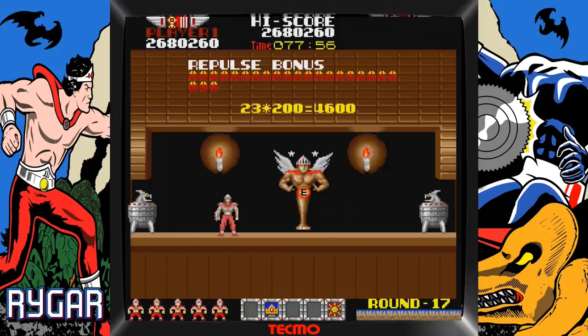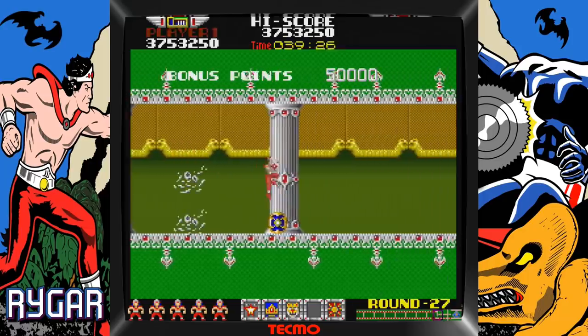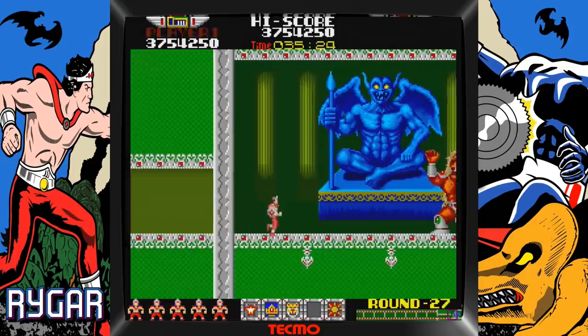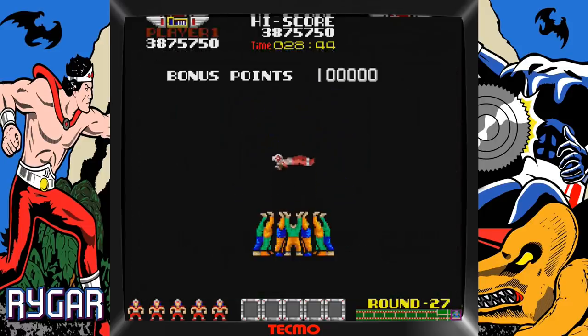These hunky beefcakes aren't just here for the eye candy though — they are holding icons which are clues to the power-ups for the upcoming level. The game does allow you to continue up until level 20. If you manage to make it through all 27 levels, you'll find yourself face to face with the evil dominator. He is extremely easy to defeat and once you do, you will be thrown up in the air repeatedly.